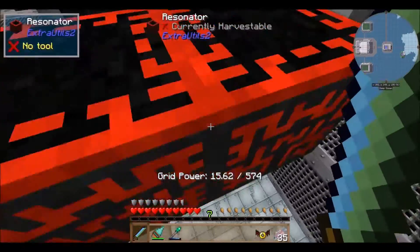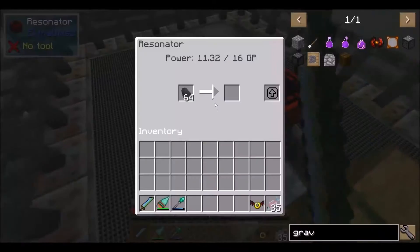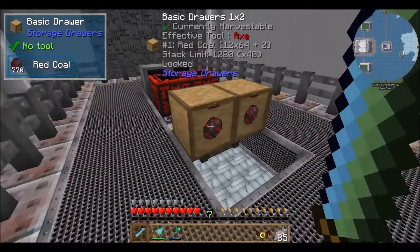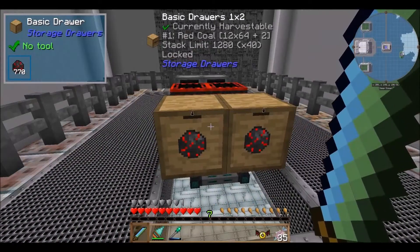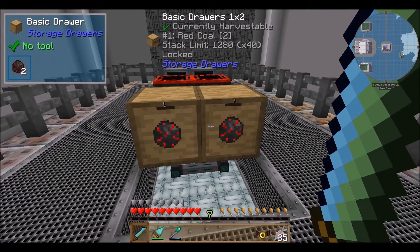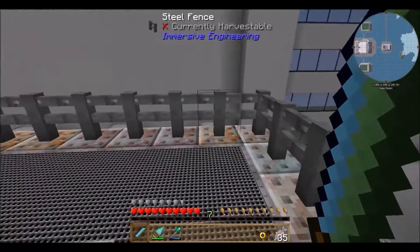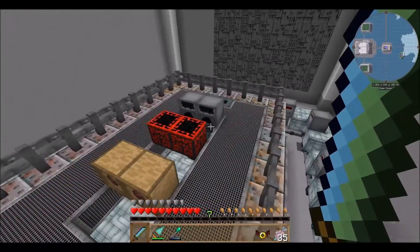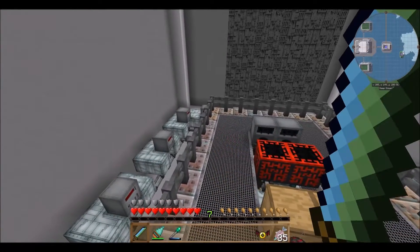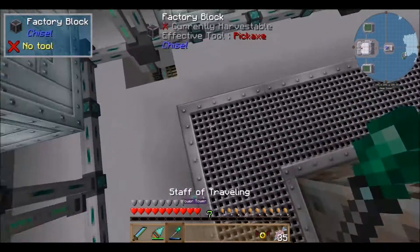I'm using resonators, and I just used Ender IO conduits and filters — a lot of filters — to get this whole system working, no big deal. These are just constantly running and making red coal. All of these have 64 red coal in them, and I have these with a bunch of upgrades, so I should finish with almost 2,500 — actually over 2,500 — stacks of red coal whenever this is done. This is just going to be running all the time, providing approximately 1,000 RF a tick whenever it's all running. And I have this wired down — I can just close through the floor here.